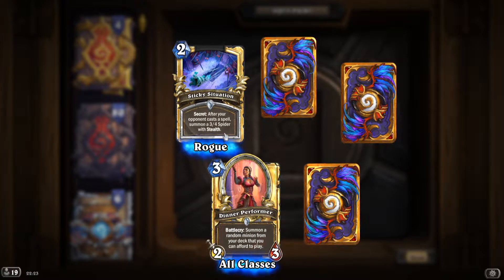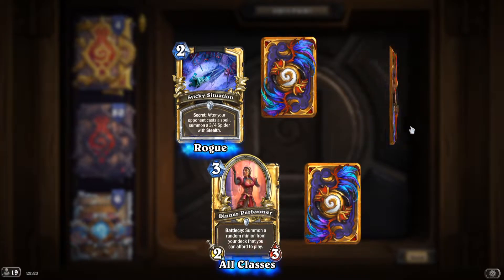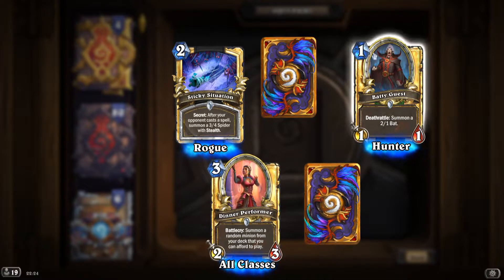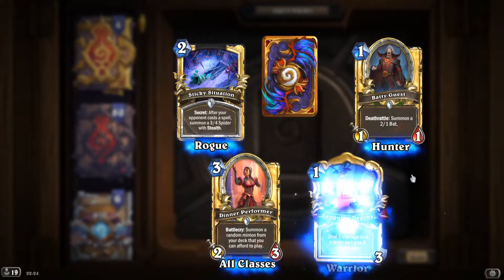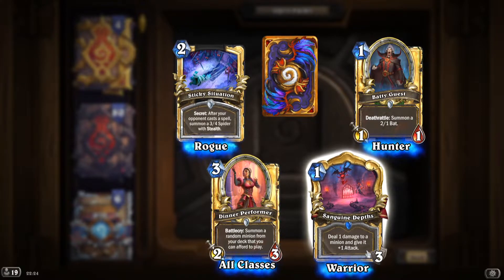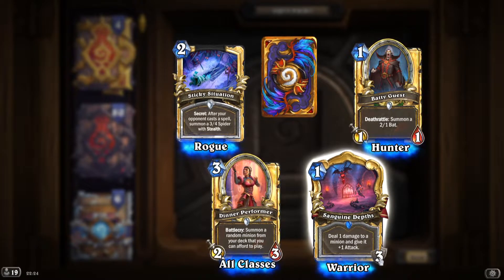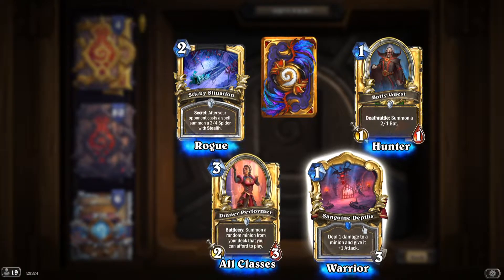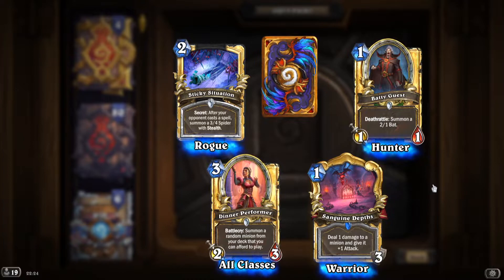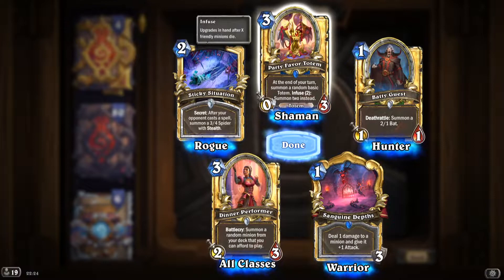'Sticky Situation': a secret — after your opponent casts a spell, summon a 3/4 spider. 'Guests at the Front': summon a 2/1 bat. For one mana cast, that's a good card. 'Some Wind Depths': deal one damage to a minion and give it +1 attack — I'm curious about that one, I'll have to check it out later.